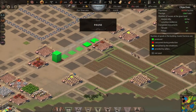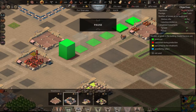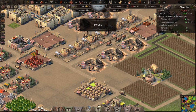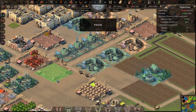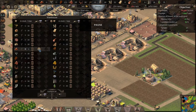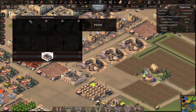Let's take a look at this building — I think that's copper jewelry. What I'd like to do is get another warehouse down there and bring the copper closer to the copper jewelry workshop so production stays efficient.